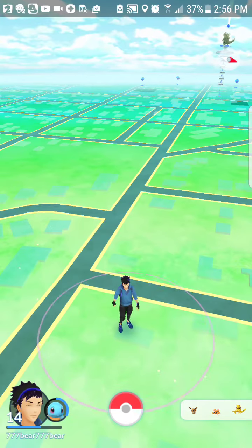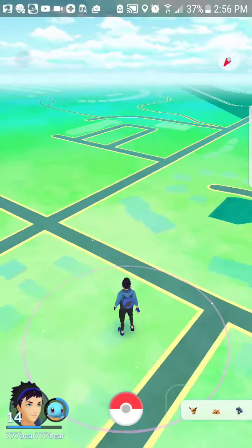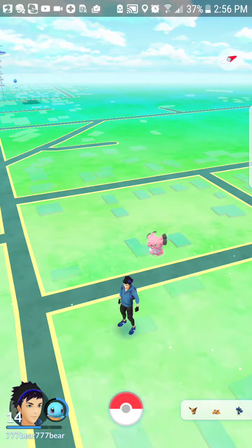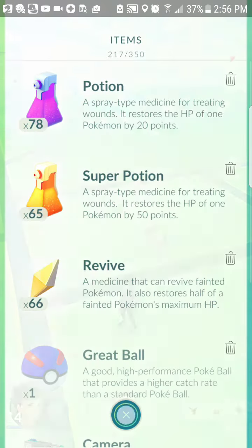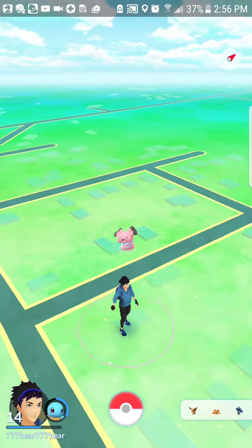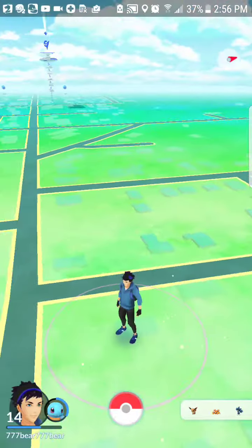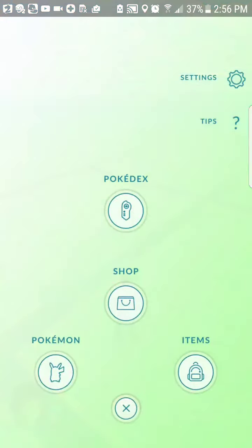Oh look, there's a Snubble — I'm going to catch it because I'm saving my last ultra ball to catch a Venomat. This is my Pokémon Go calendar and everything.